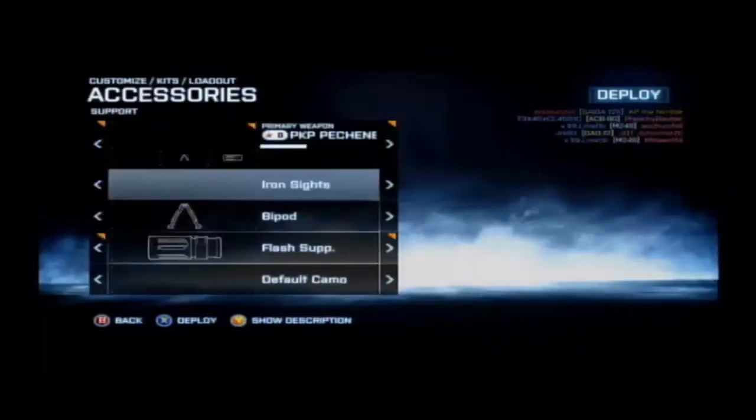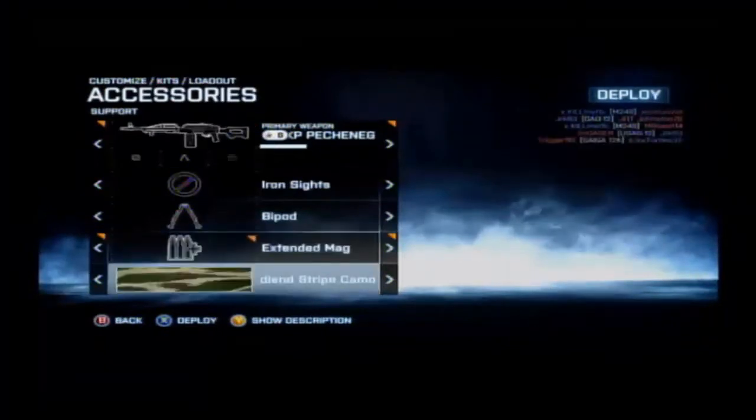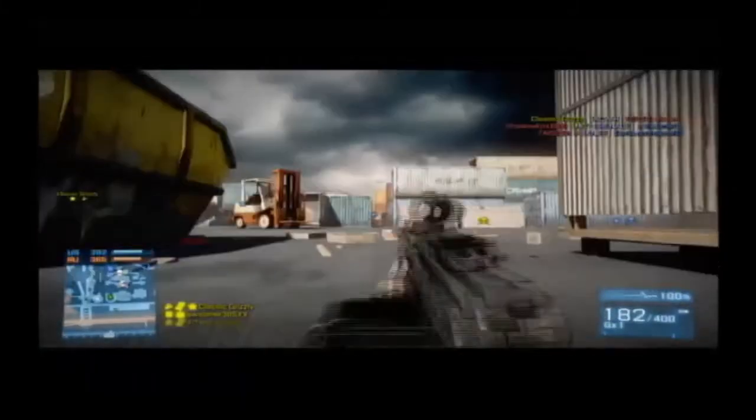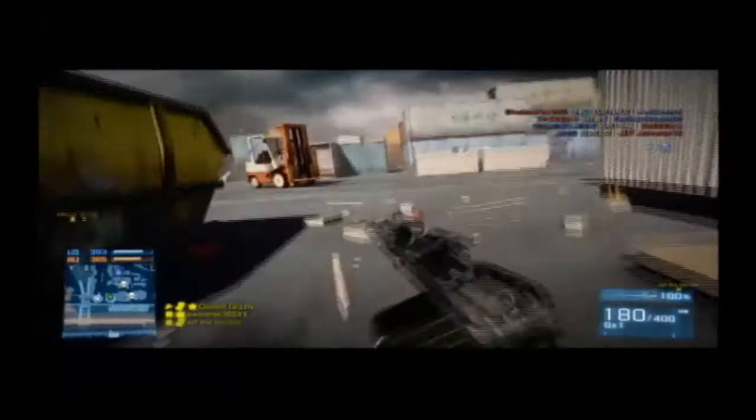Now moving on to Bullet Provider. Each one of these assignments is set for a specific class loadout: Lifesaver was for Assault, Bullet Provider is for Support, Location Scout is for Recon, and Wrench Wielder is for Engineer.